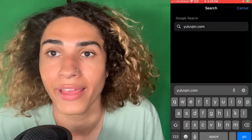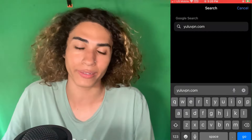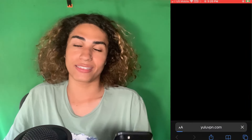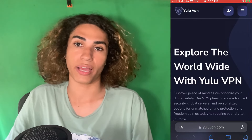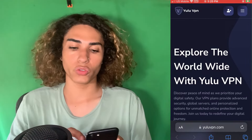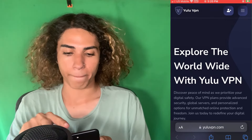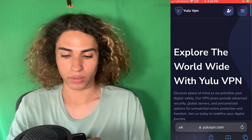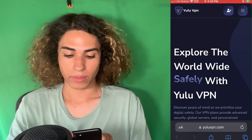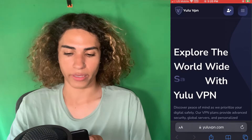Once again, that's Y-U-L-U-V-P-N dot com — go on over to it. It's going to take us to this site, which will load in a second, and then I'll show you how to finish getting the VPN. Once we're on the site, you're going to see the lines in the top right — click that button in the top right. Hold on a second — sometimes if it doesn't respond, just reload or refresh the website.